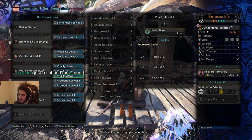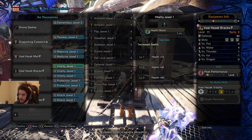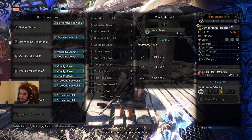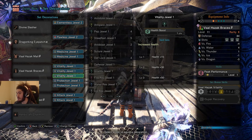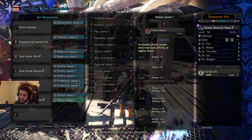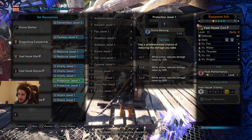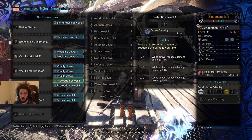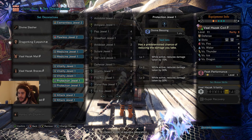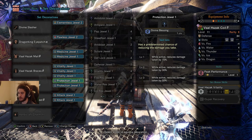Moving on, the Valhazak Braces are a really good option because they have 3 sockets open. Not only do they have Peak Performance 1, they also give me 50 HP from my Vitality Jewels. If you don't have these jewels, none are too difficult to acquire. You can use whatever you want - if you don't want to use the Valhazak set, don't use it until you get your actual decorations. You can mix and match however you'd like.